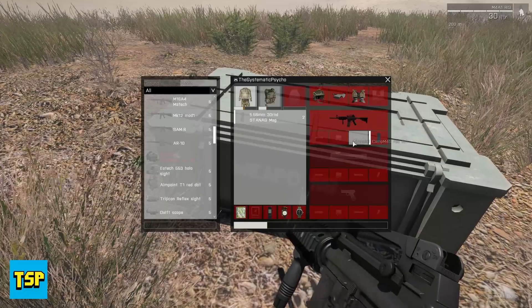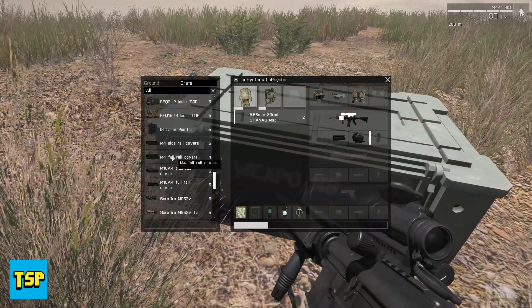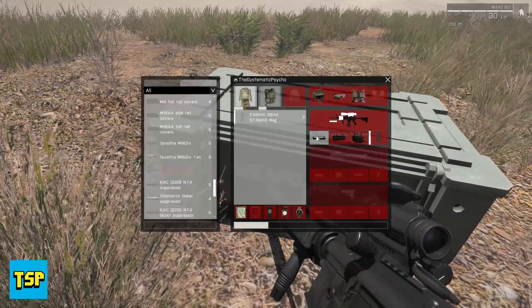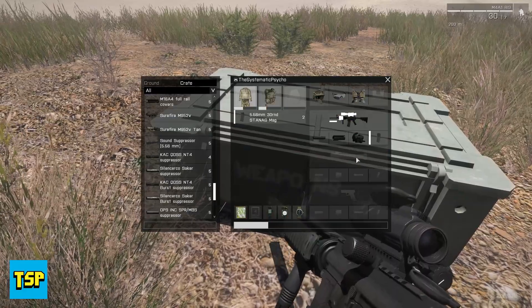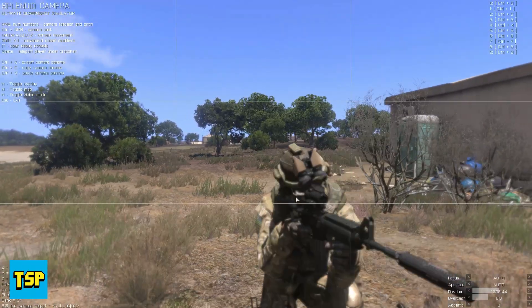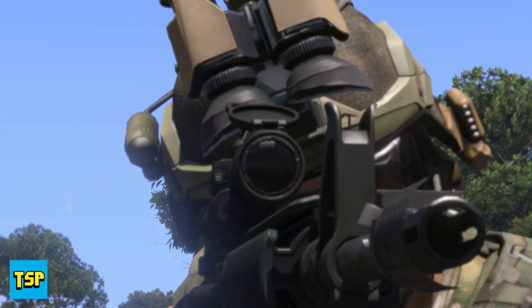My favorite scope in this mod so far is the Aimpoint. Throwing on the full rail covers and a suppressor — it's starting to look like one of the base M4s from vanilla Arma 2. The KAC silencer fits on there. Look at that kill flash — and if you look through the scope you can actually see the kill flash on there, it actually exists in the model. That's epic and it looks really good.